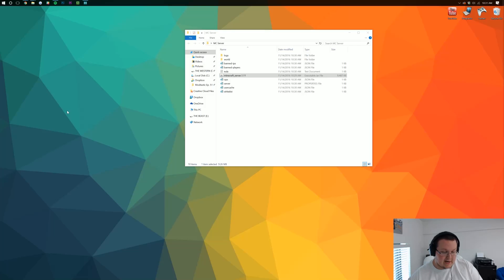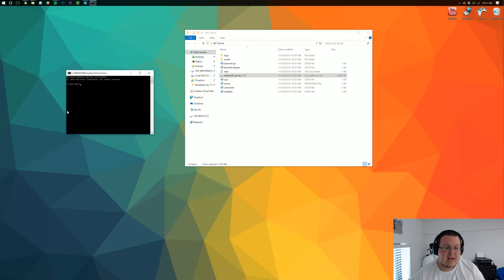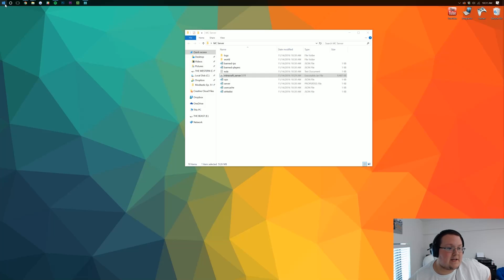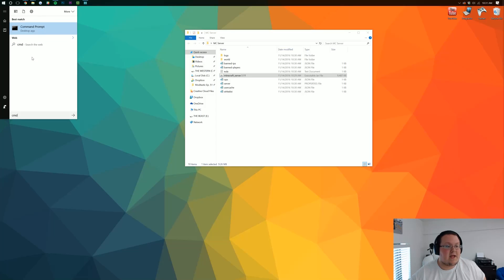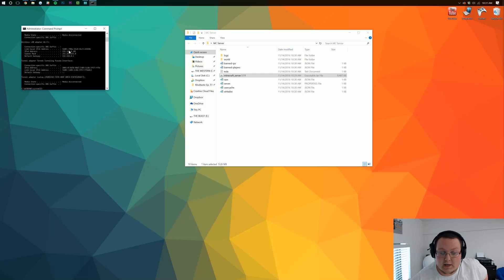To do this, hit the Windows key on your keyboard and R at the exact same time. This time, type in CMD and hit Enter. Now type IPCONFIG into this box. If that doesn't work, close out of it, go to the Windows button, type CMD, right-click on Command Prompt and run it as administrator. Then type IPCONFIG and it will work.